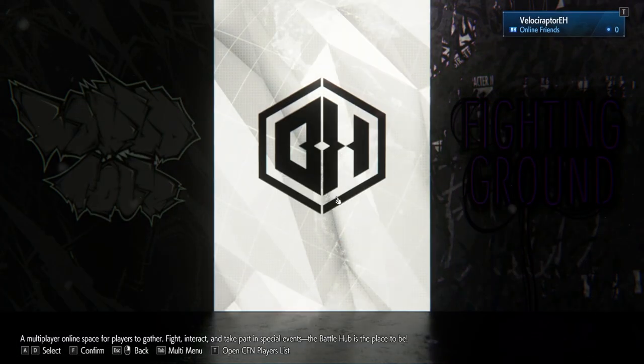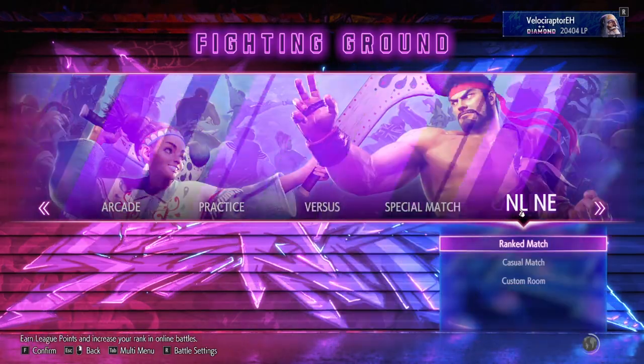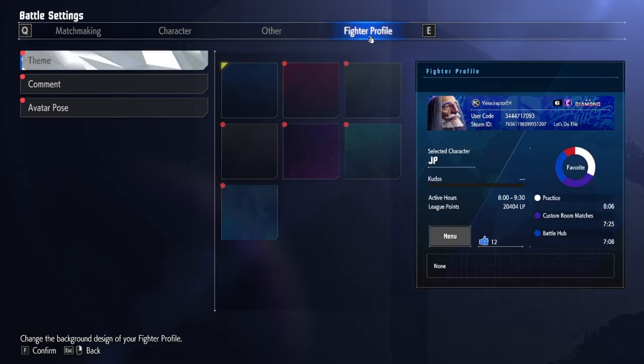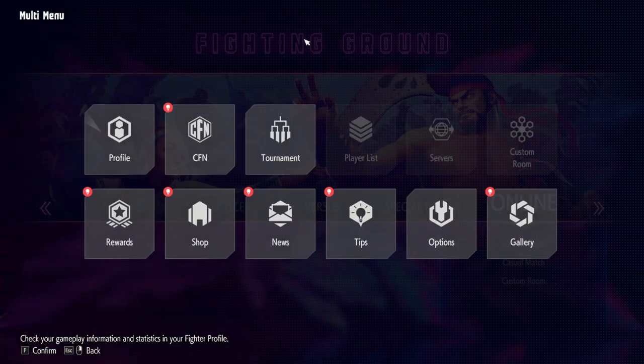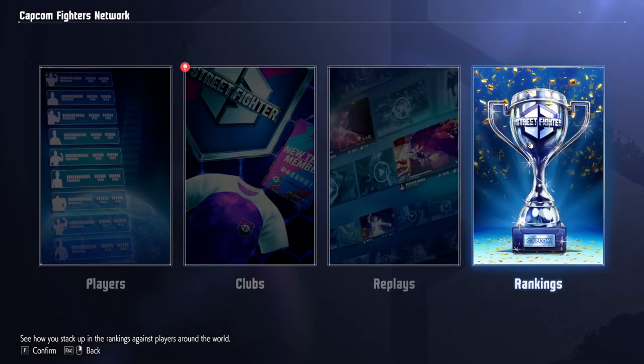Load up the game and you're immediately greeted by three menus. Pick one of those and you can get five more drop-down menus. But press R and you'll get the battle settings menu that has four more menus in it. But I'm not done yet! Press tab and you'll get the multi-menu, which has another 12 options to select from. Yes, it's menu-ception.